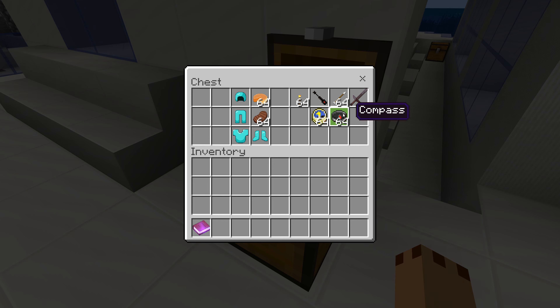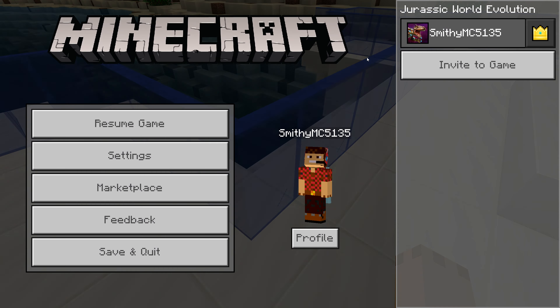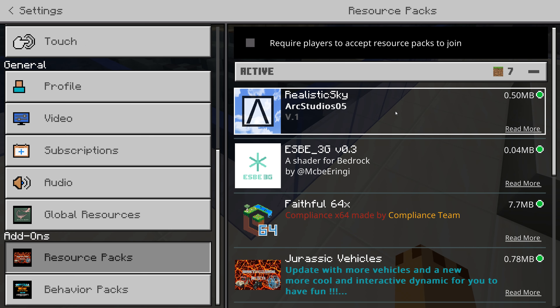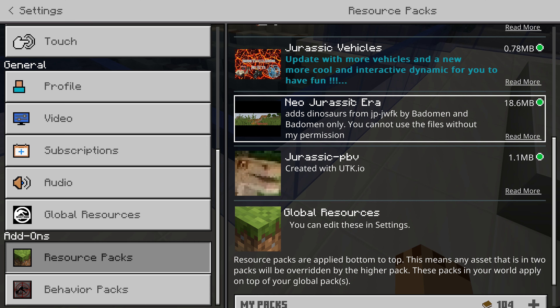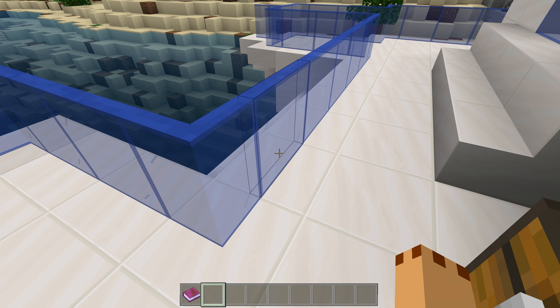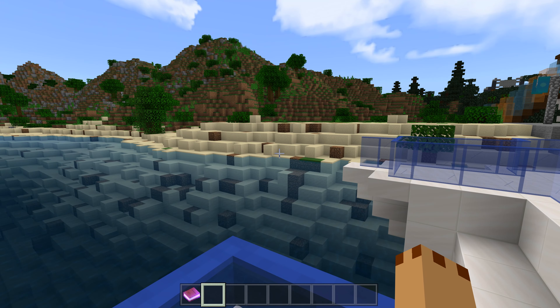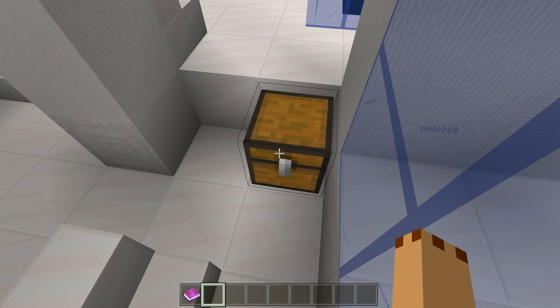Let me show you what's in the settings — it comes with Jurassic PVV, Neo Jurassic, and Jurassic Vehicles by Velocos. Those two packs came with it. When you download it, it comes as an MCPE file — just change it to a ZIP or MCWORLD extension and it will work.